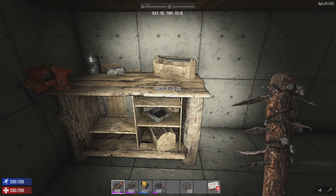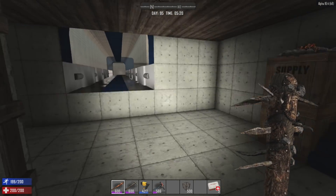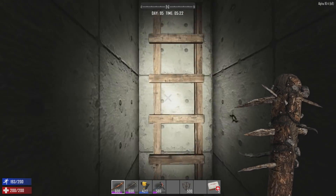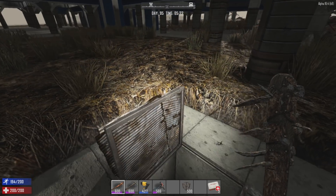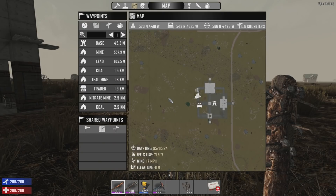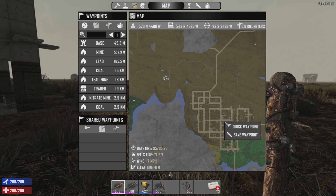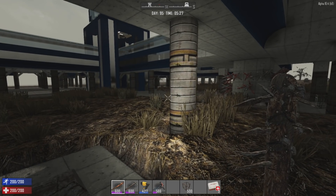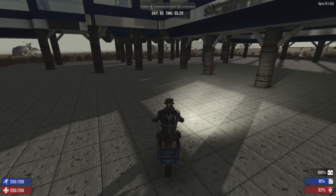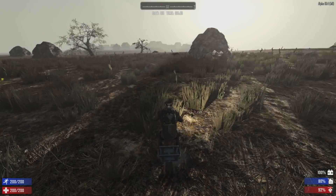Sounds like that zombie's in the base. Let's take both wrenches with us. Let me scout out a place - I guess that awful city we started in right there is where we'll go first, and we'll see if we can find some buildings with electronic components in them to wrench up.